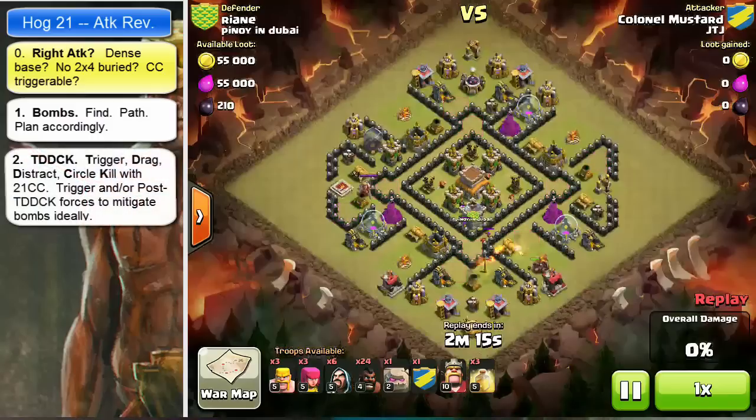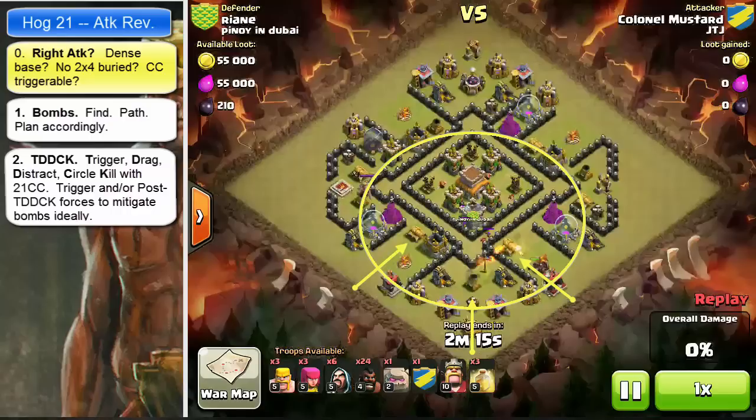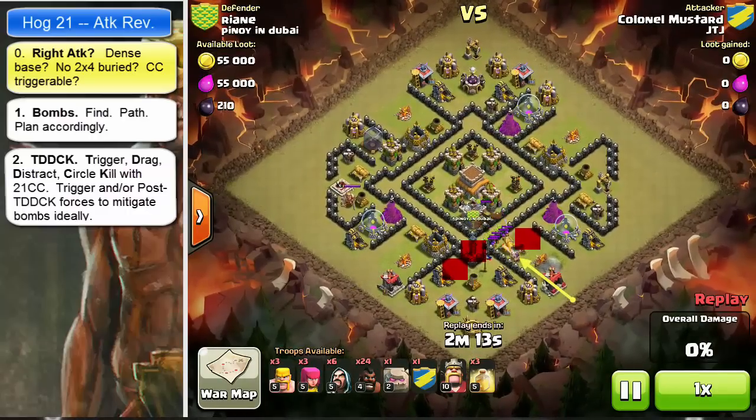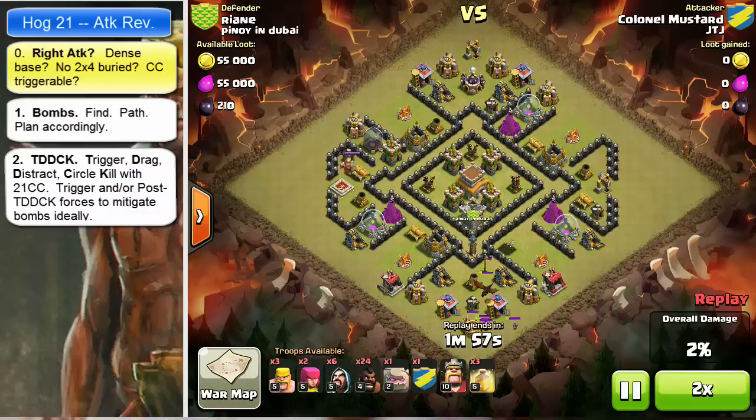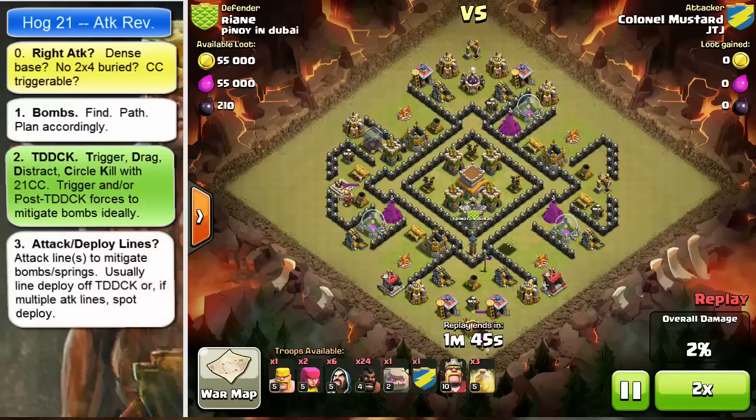Next up is the T-Duck: Trigger, Drag, Distract, and Circle Kill. The big decision is where you trigger and where you kill to disable one or more of the bomb pathings. Since the clan castle is offset to the bottom, the only viable triggers are down between 4:30 and 7:30. The bombs we're worried about are at 4:30 and 6:30, so we want to trigger at the 4:30 position — which he does — then bring the other units down around 6:30 and kill them there, so the remaining T-Duck force can roll in and take out that other bomb at around 7:00. He did it, so it's a green.